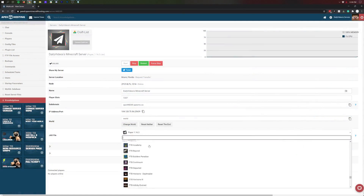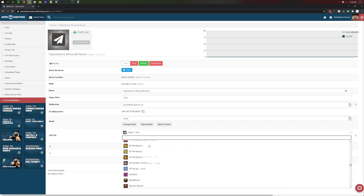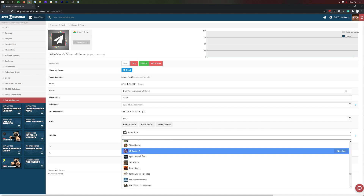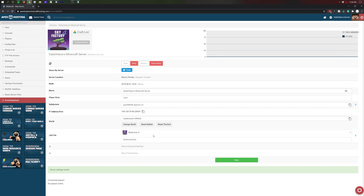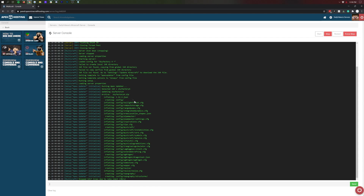Moving on to modpack support — this is another area where Apex shines. They have over 130 modpacks available at the time of recording, and that number is only going up. There's actually someone at Apex who works on this almost full-time, keeping modpacks updated, tested, and working. From FTB packs to standalone packs like RLCraft and Sky Factory 4, to even obscure Technic modpacks — they're all listed and available as very easy one-click setup.